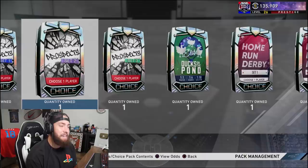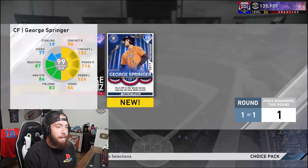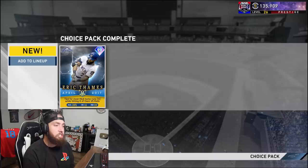For today's video we're gonna look past all of these lovely packs that have diamonds in them and open up our prestige level 25 XP reward path pack to grab the 99 Eric Thames. I can't get all three of these cards as I grind through the prestige program. I really like George Springer and Jose Ramirez — switch-hitting second baseman with crazy pop and a very good swing animation — but I just gotta go with Eric Thames. So I'm gonna add him to my lineup.